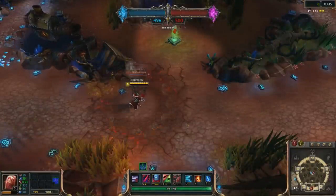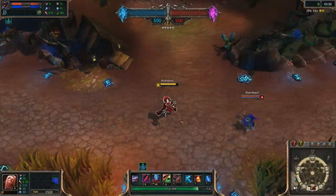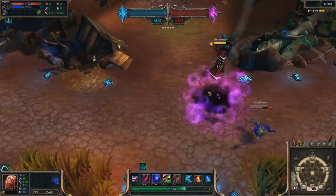Vladimir cannot use his pool to get out of something like Jarvan's ultimate, even though he technically becomes liquid. This also includes things like Veigar's stun, as Vladimir, while trying to go through it with his pool form, will still get stunned.